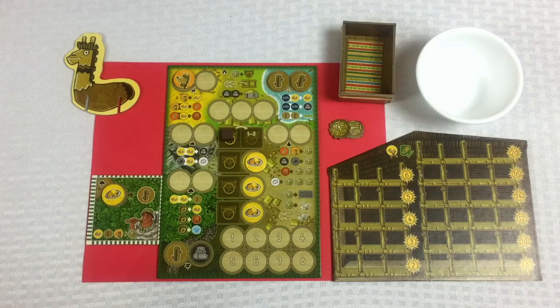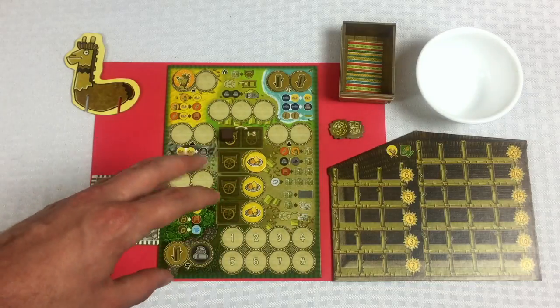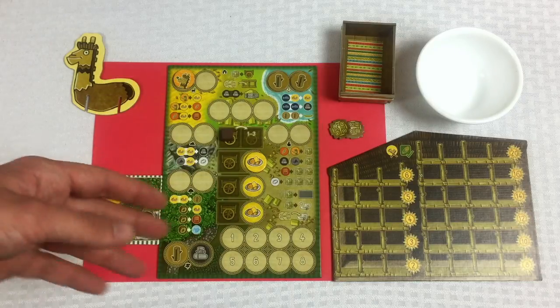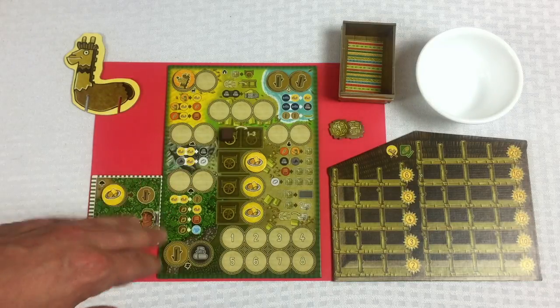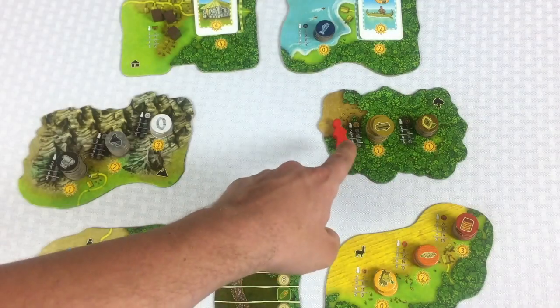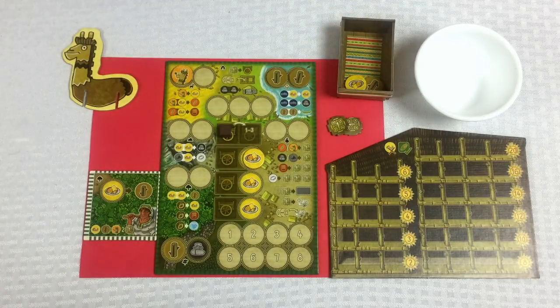Blue player is planned. In an effort to not make these videos super long, I'll try to do most planning in my brain before time. I'm just talking through these first couple of rounds so you can get an idea of strategies. For the red player currently in the forest, I'm going to get a wood from this food.